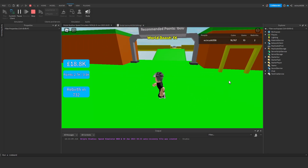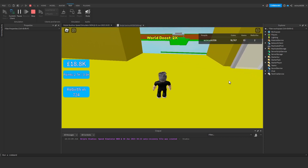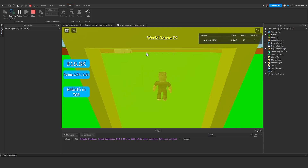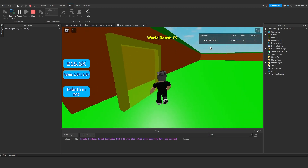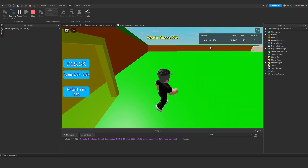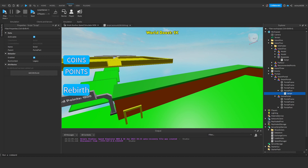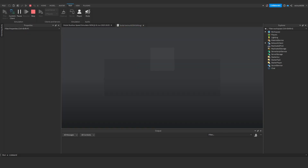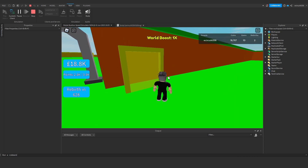Now if we touch it — no errors. If we go and unlock it — it should now be unlocked. Let's go back to the main island and we can go through. We're now teleporting to and from these islands. If we were to stop and hit play again, this island should have saved. Let's click play — and it has. We can go through it and it's all perfect.